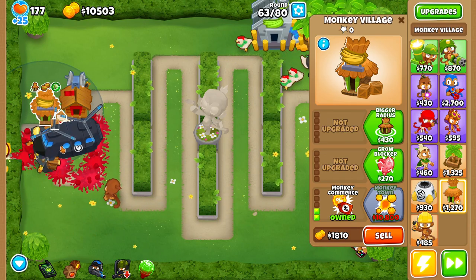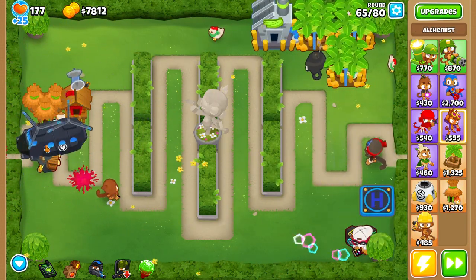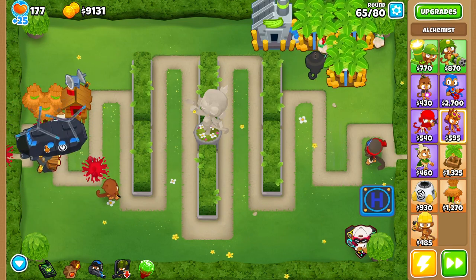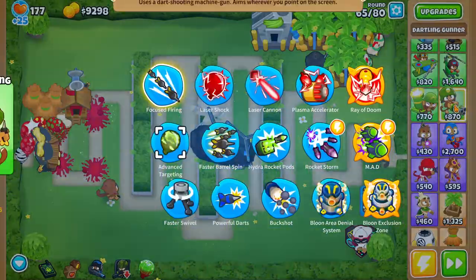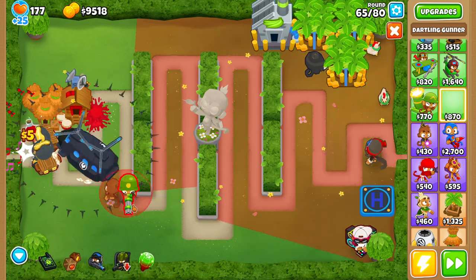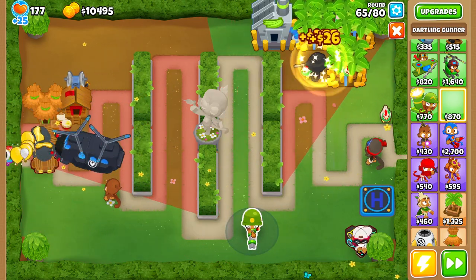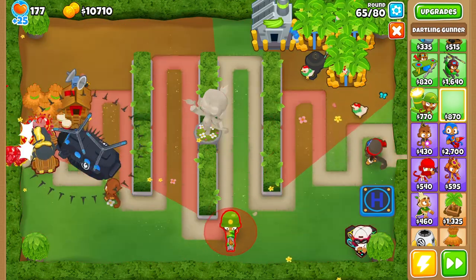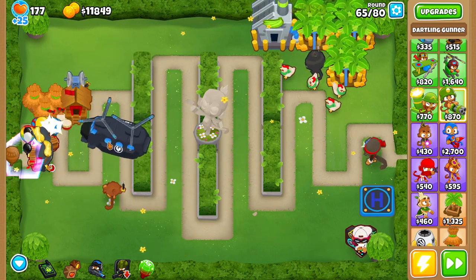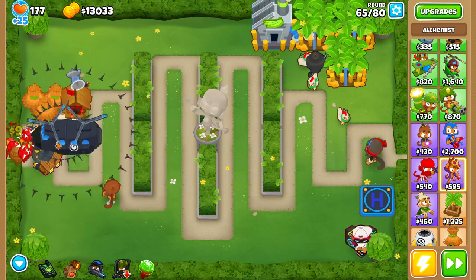Let's get the Monkey Town so that anytime we're in range we get extra money. What I want to get next is my Dartling Gun — I want to go for the Ray of Doom. Normally if you get a Dartling Gun on most places on this map, you can't see through walls. But what happens if we pick it up? Can we see through walls? Can we just move around wherever we want? It's a very interesting idea.